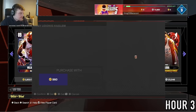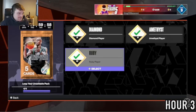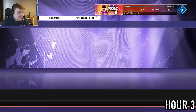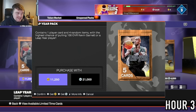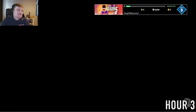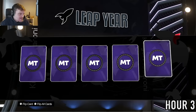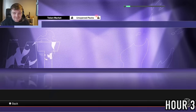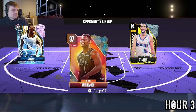We put two Rubies into the Leap Year exchange and also open our Leap Year unsellable pack. There's a 15% chance at a Pink Diamond — roughly a 1-in-10 shot. Probably a terrible decision spending 4k on the pack, but we locked in the rest. We got a Sapphire, which is terrible. We've now got three Lakers players, so we can at least try to win 15 games with this team and get some MT.